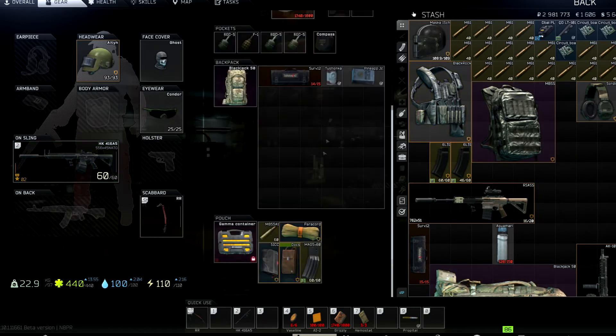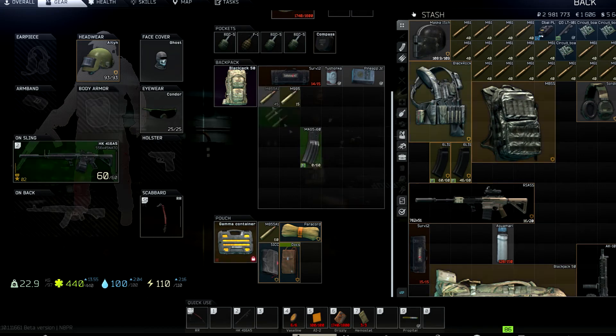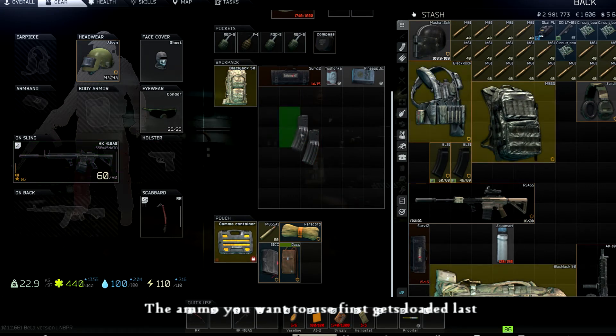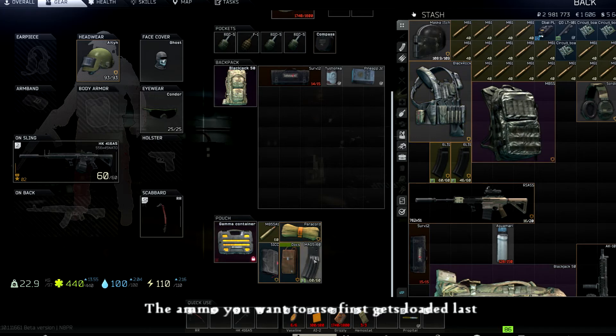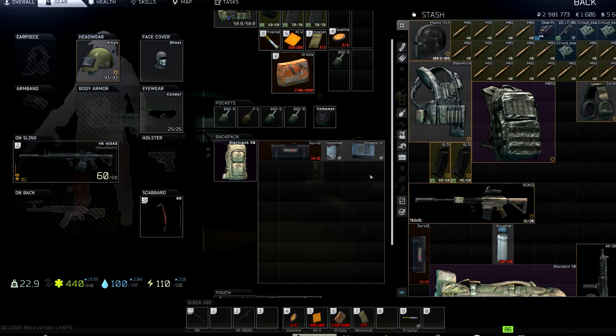One last tip: split your ammunition stacks if you're trying to conserve good ammo so it's just an armor breaker at the tip of the magazine. You always want your secondary ammo at the bottom — loaded first — and your best ammo on top. A lot of new players do it in reverse, which just saves good ammunition for whoever loots you. Make sure you're hitting them with the deadly rounds before the bad ones.